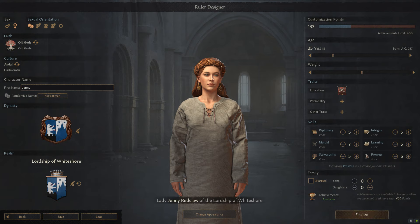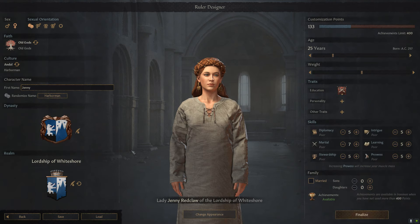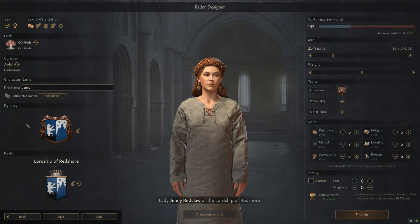I've done a basic setup here: I've named my character, I've named her house — I've decided to call this House Red Claw — I've made a little sigil for them. Our blades like claws — I couldn't think of a motto very fast — and then I also customized my lordship, the Lordship of Whiteshore, although now that they're named Red Claw I think we should call the lordship Red Shore. And it's that easy. I also apparently called it Shiteshore, which is very funny. So the Lordship of Red Shore, the dynasty of Red Claw.